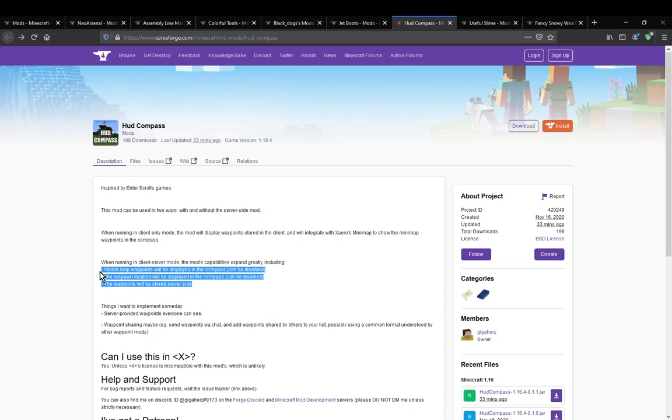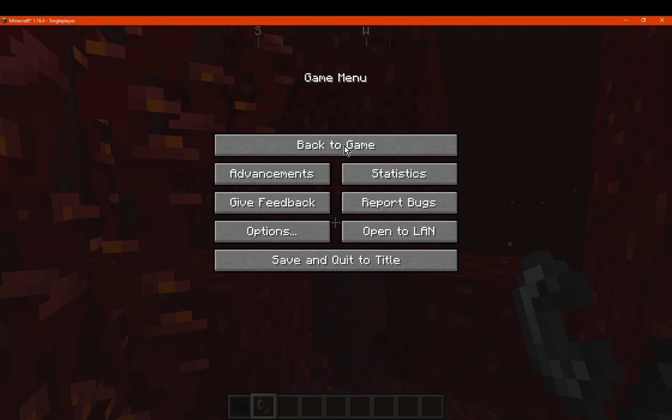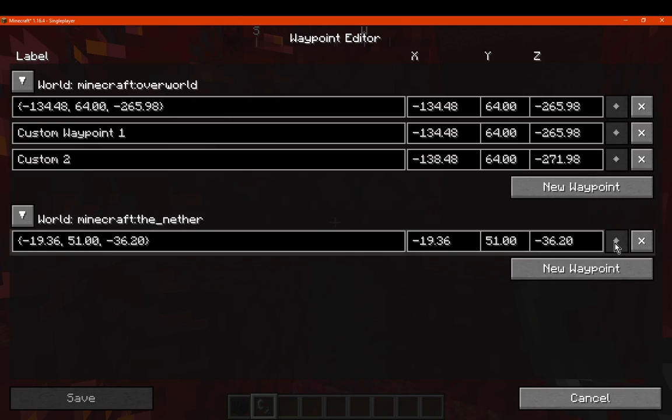Looking at the mod description: vanilla map waypoints will be displayed in the compass and can be disabled. Your respawn location will also be displayed — probably for beds and respawn anchors. Waypoints can be stored server-side so that anyone on the server can see them, and there is waypoint sharing as well — likely for sending waypoints to other players, though I'm in single player so I can't demonstrate that.